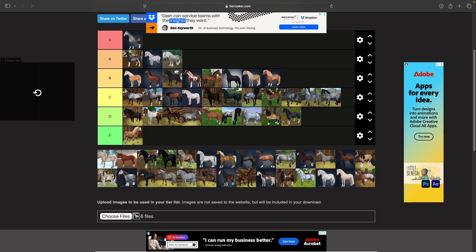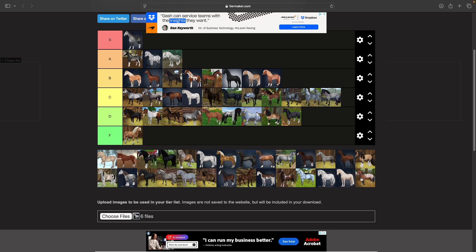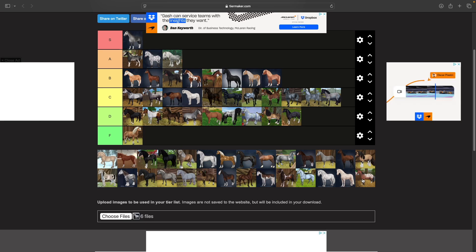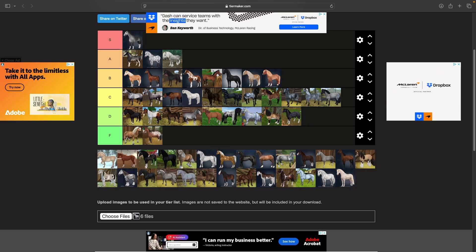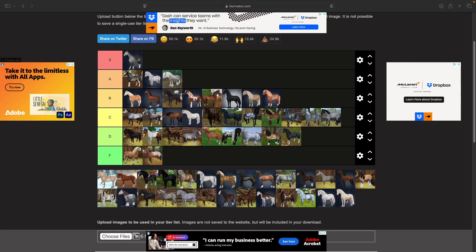Now we have the Knapstruppers. When these guys came out I was really excited — I was expecting an Appaloosa-type sport horse model and that is not what we got. These guys are F tier for sure.